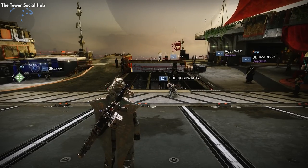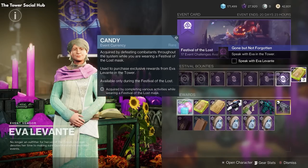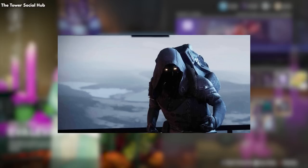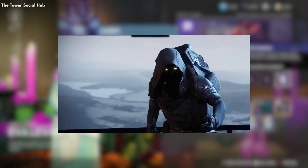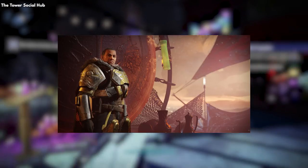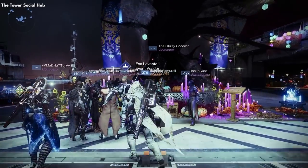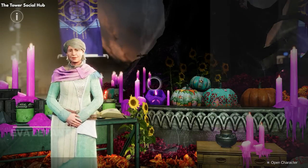The tower is your hub for everything you need in Destiny. Occasionally other vendors will pop up for events — like on Fridays, Xur shows up, an alien vendor with some weapons and armor for you. Other limited events also pop up, like the Iron Banner monthly crucible event, and currently the Halloween event called Festival of the Lost.